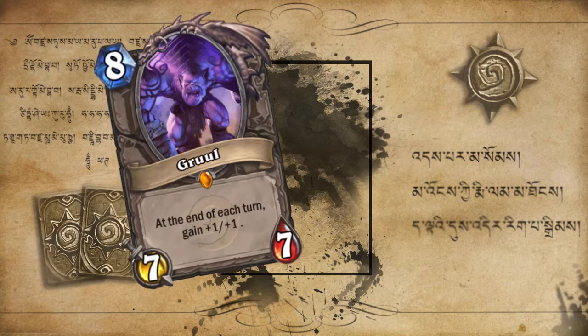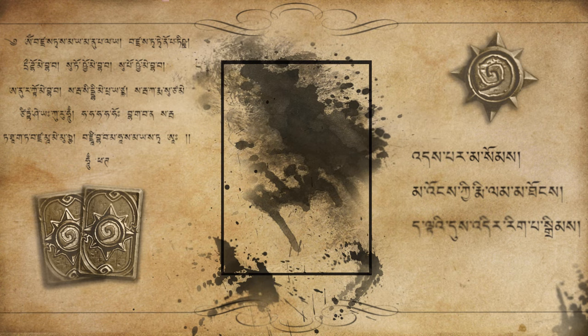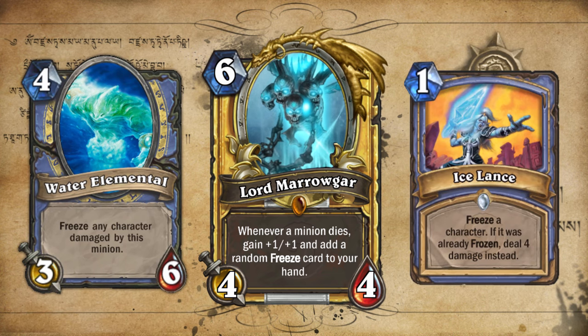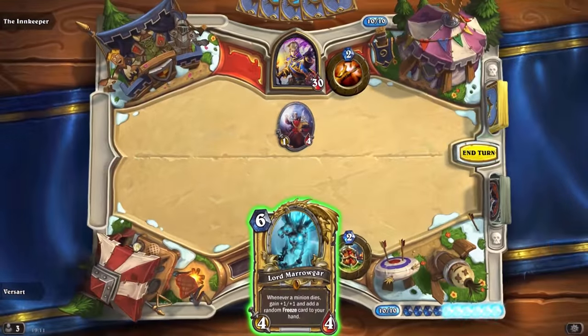Last version — this one can grow and grow. What happens when you mix Cult Master and Gral plus a cold icy beam added on top? He's 6 mana 4-4: whenever a minion dies, gain +1/+1 and add a random freeze card to your hand. Those include anything with freeze in the text. You can build a deck around this version.